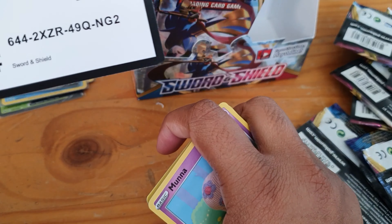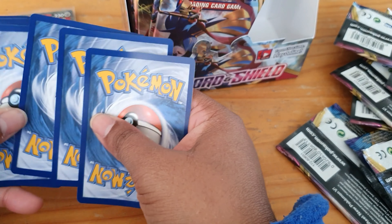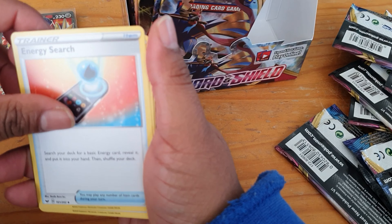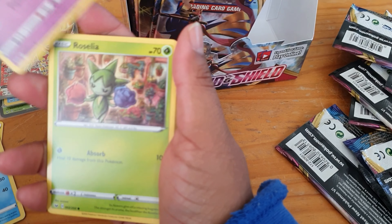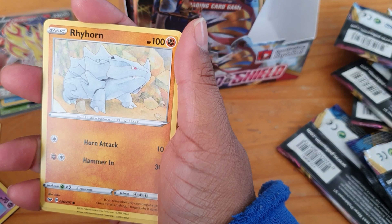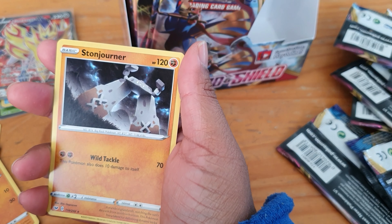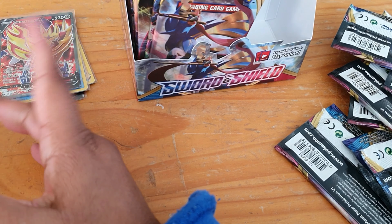Here we have our code card. Sorry about that — that is my dog if you can hear him barking. We have energy search, Team Yell Grunt, Drizzile, Morpeko, Roselia, Toodle, Blipbug, Rhyhorn, and our reverse is a Hitmonchan — awesome! And then we have a regular Stone Journal.